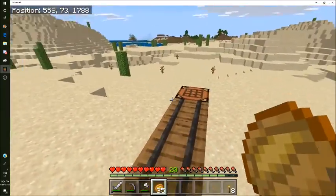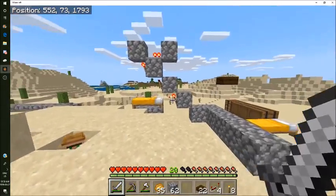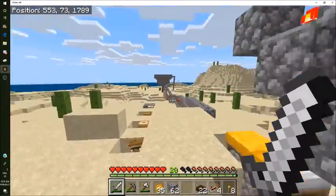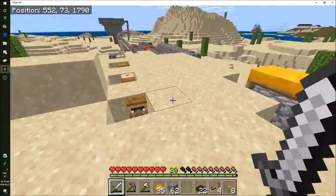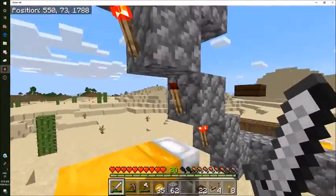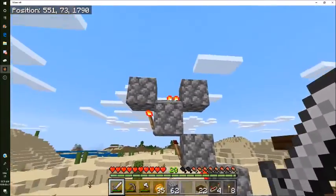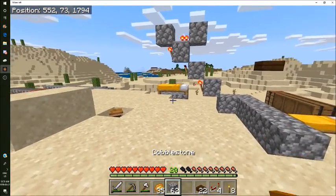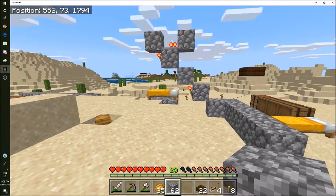So here's the basic structure - without the rails and stuff. There's the bed here which the villagers can link to, and that's basically all the redstone for now. I'm just gonna continue building and I'll see you guys when I start putting in the rails.